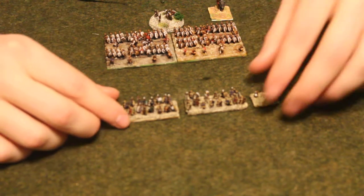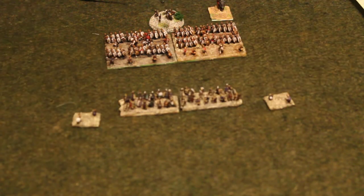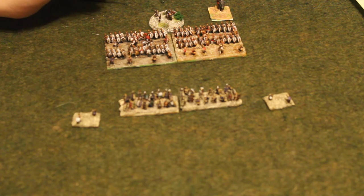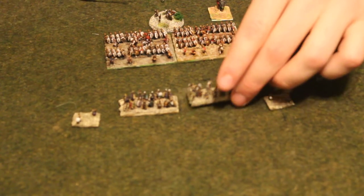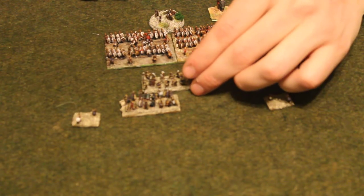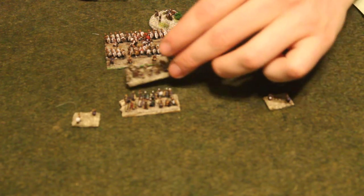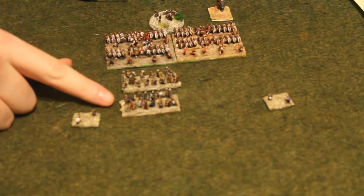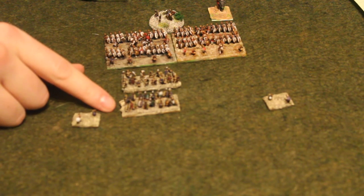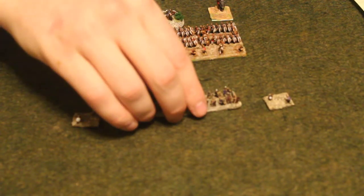Moving through units: you can move through skirmishers or open order units at no cost. Or if you're less than half the width of a unit, you can move through at no cost. If you're more than half, then you have to make a disorder check for each unit — both the unit moving through and the unit being moved through. On a 4, 5, or 6, you're fine; on a 1, 2, or 3, you're disordered.